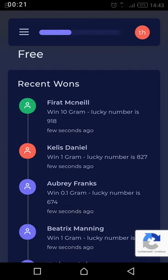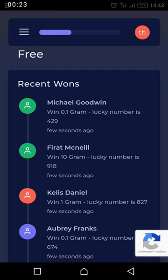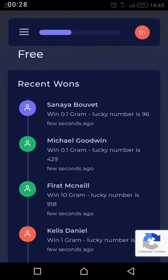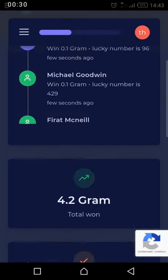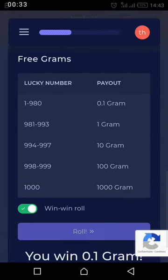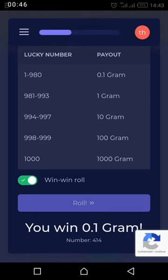As you can see, people are winning 10 grams or 1 gram, but most of the time they are winning by 0.1 gram. This is the normal position of the roll. Most of the time people are winning 0.1 gram when they fall between 1 and 980, so winning 10 grams here is not quite easy.